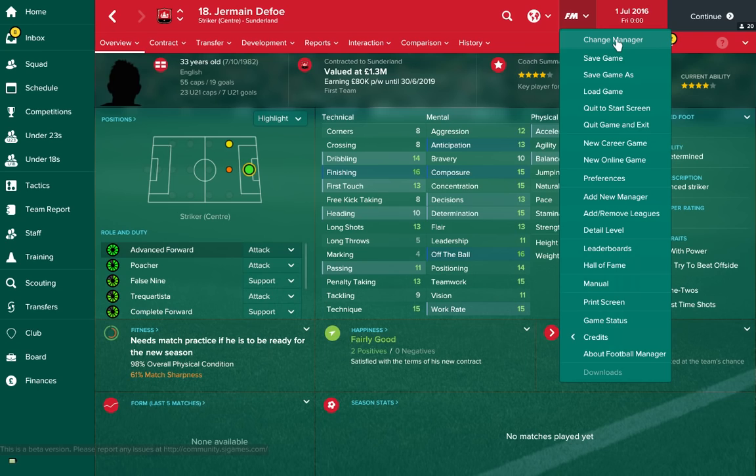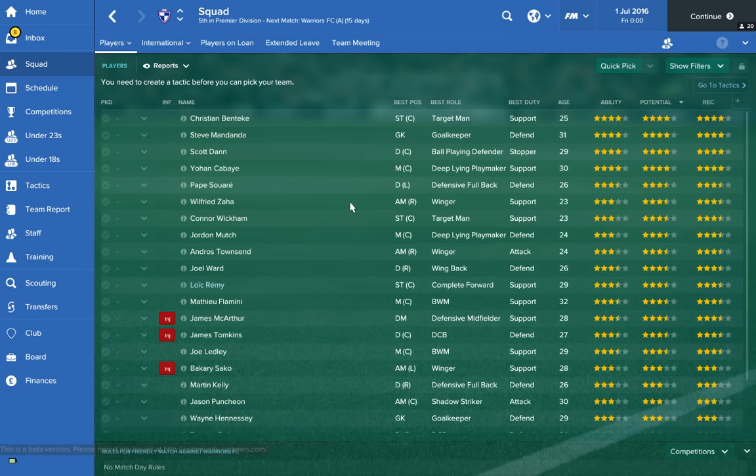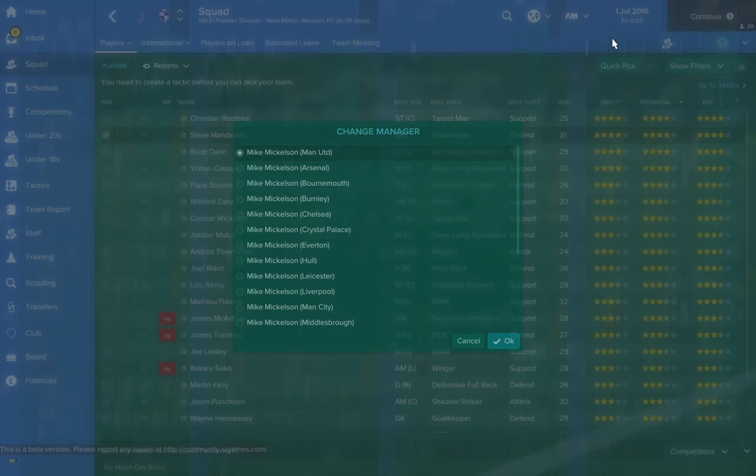Next up, London club Crystal Palace. You'll be starting off with 15.4 million pounds, which is a decent amount of money — and you've got a lot of solid players at Crystal Palace. You've got Benteke, you've got Mandžukić, you've got Yohan Cabaye. Crystal Palace would be a great club to start off at.